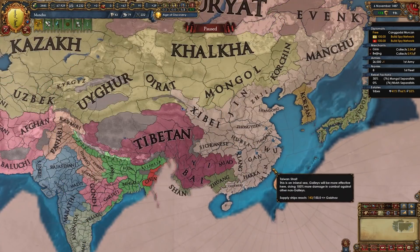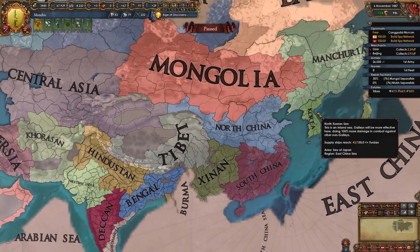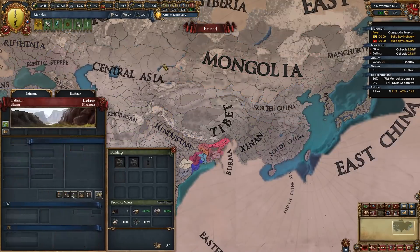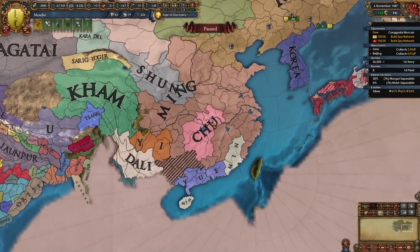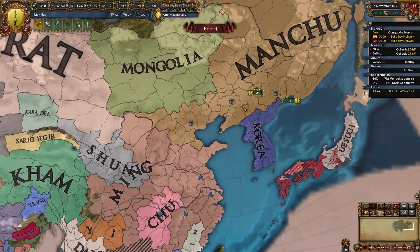You will continue to expand mainly in the Manchuria, Korea, South China, Shina, North China, Mongolia and Tibet regions. Make tributary nations around you, or maybe blob out even further — of course you can do that, just make sure to max out your mandate before that. And the world is your oyster as Jianzhou, Manchu and later Qing, depending on if you want the emperor of China or not.